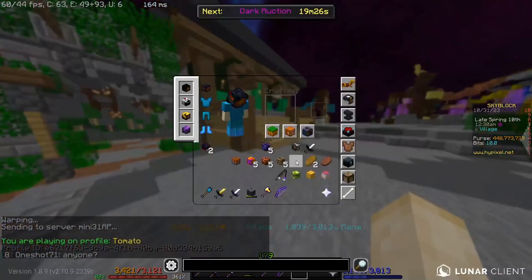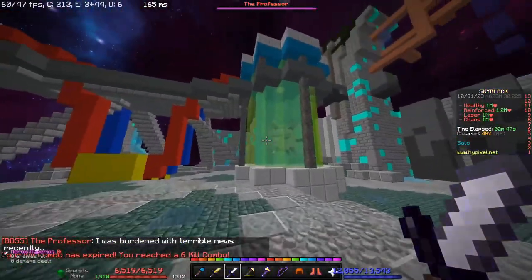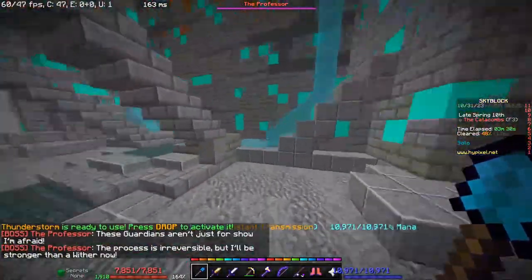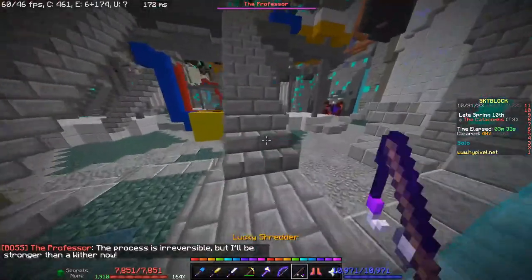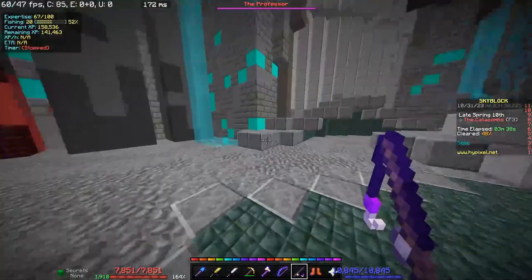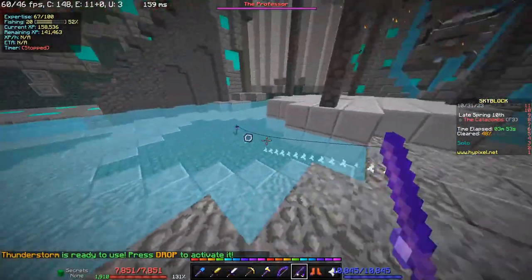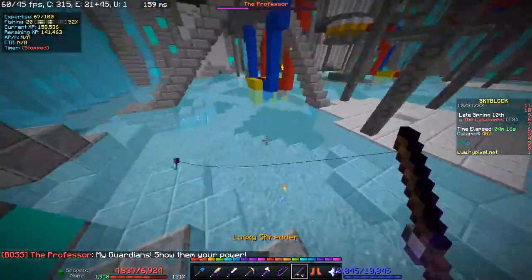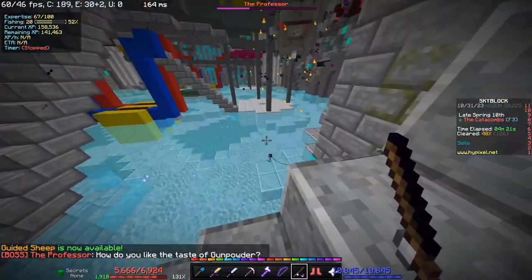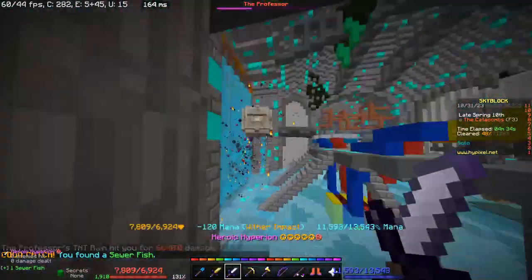For the 10 sewer fish, go into floor three and reach the boss fight. In the last phase, wait for the water to rise and then fish in the water. It's a bit annoying because the lasers bother you while fishing, but that's how you get the sewer fish. Once you have them, you'll need to use them to upgrade your eerie pet from common to rare.